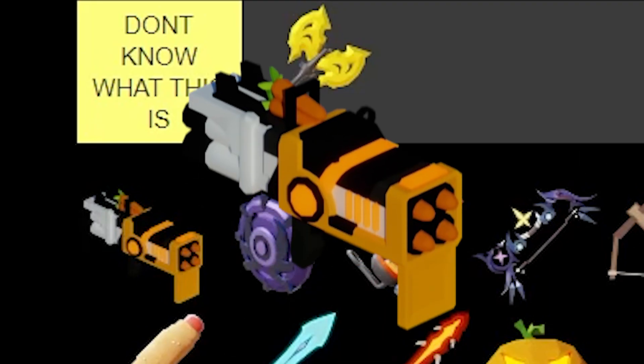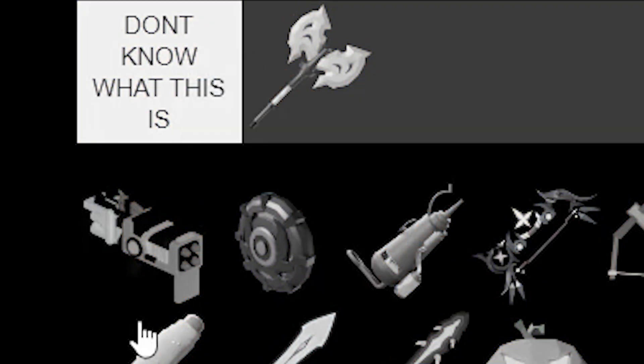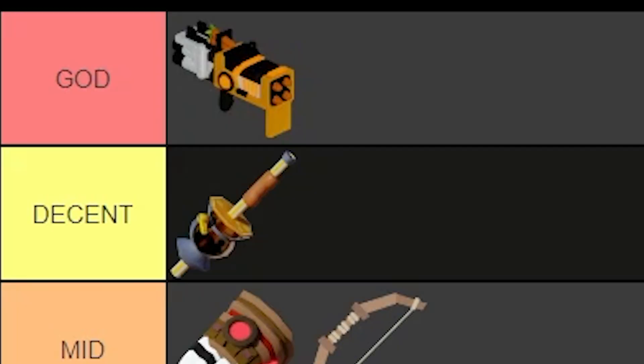Next up, we have the Carrot Cannon. This thing is overpowered. I'm telling you right now, if you get this item — which no longer exists — and shoot someone with it, they're finished. We're gonna put that in God tier.